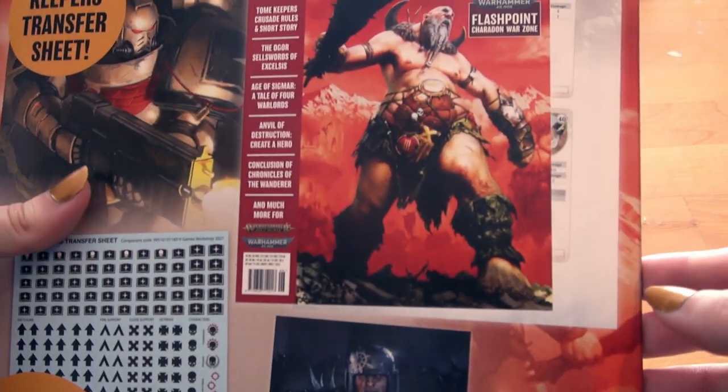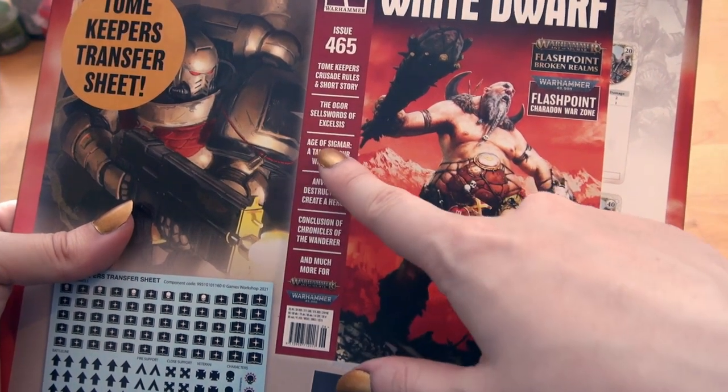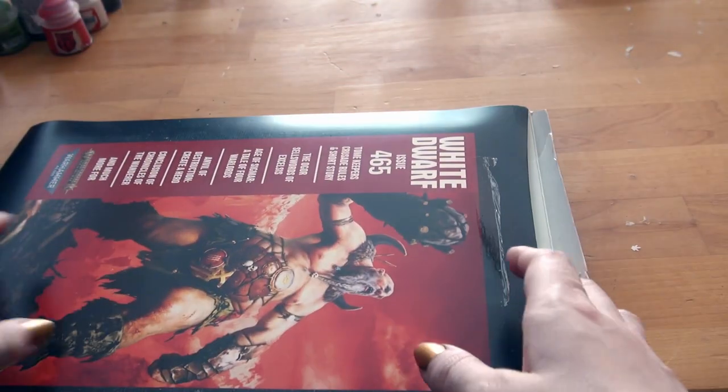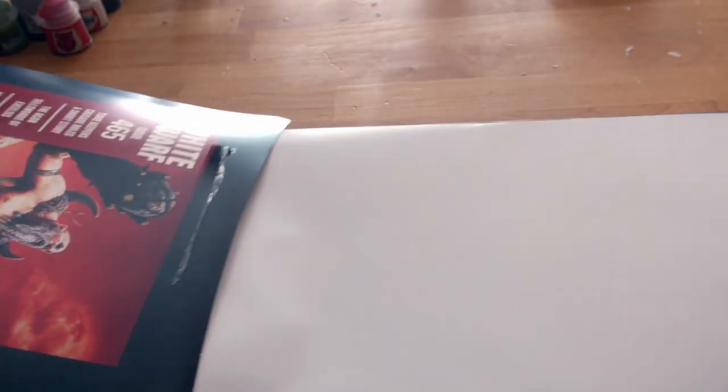What's to say? Tome Keepers Crusade Rules and Short Story, The Ogre Sellswords of Excelsis, Age of Sigmar A Tale of Four Warlords, Anvil of Destruction, Create a Hero, conclusion of Chronicles of the Wanderer and much more. The Anvil of Apotheosis is still ongoing with third edition Age of Sigmar, which makes sense because none of the rules of third edition had anything to do with specific character creation and you could definitely use it as such.